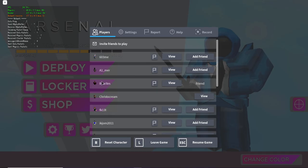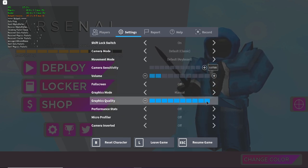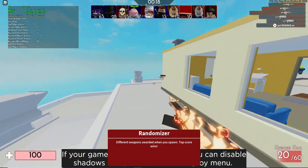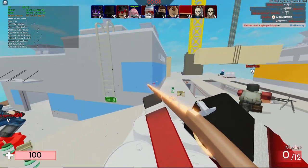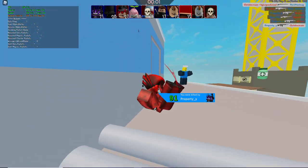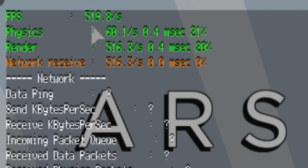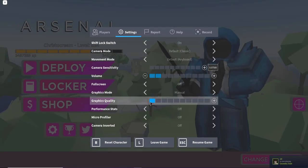The real thing that helps you a lot is going into settings and changing your graphics from max all the way down to one — this gives you the best performance possible. In-game it feels extremely smooth and I have 300 to 400 frames. My lowest is 290, my highest is 400. Looking at the menu I'm popping up to 500 frames.